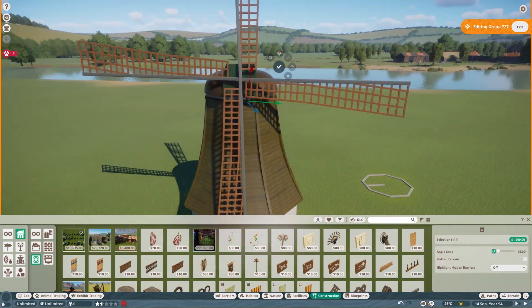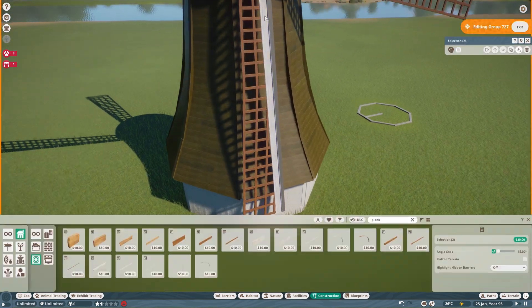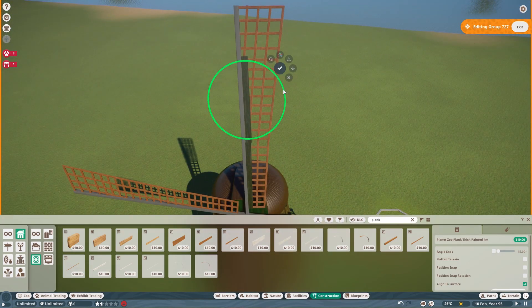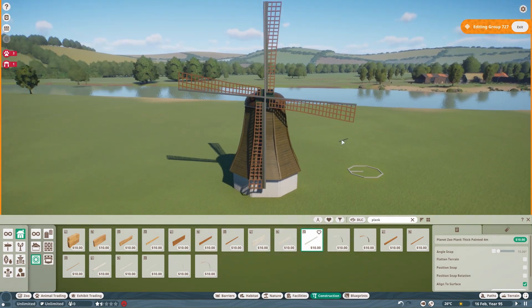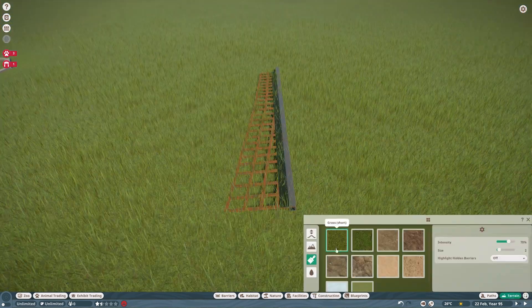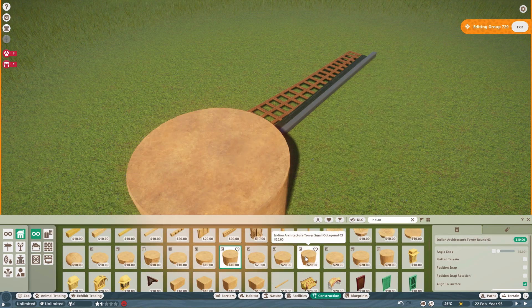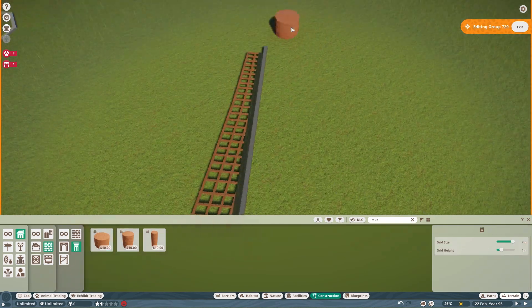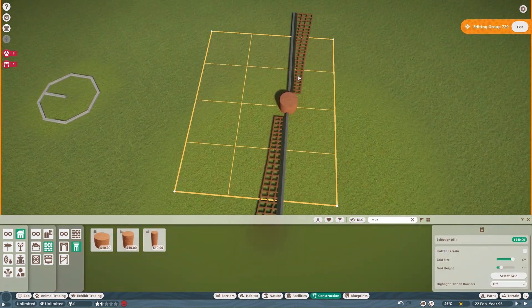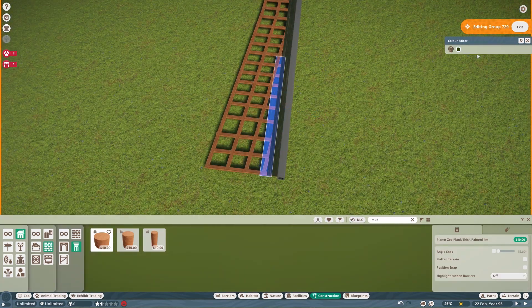I just wanted to include this struggle in the video rather than cut it out. I make the white trims green and add some white detail on the back. Then I had an idea — I make a small grass piece and add a plank on top, using mudstone pieces which have a grid. I line up the grid and it copies perfectly! If anyone is struggling with that, you can use these pieces.